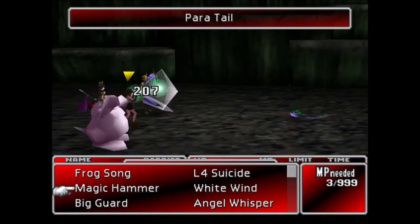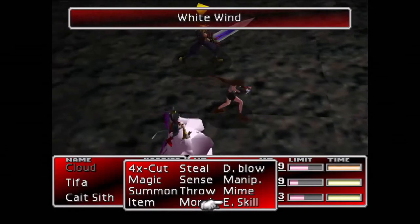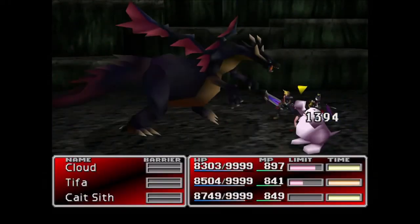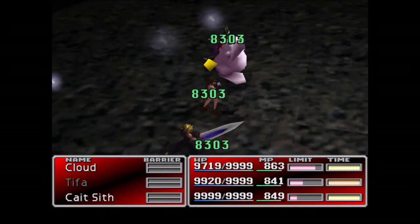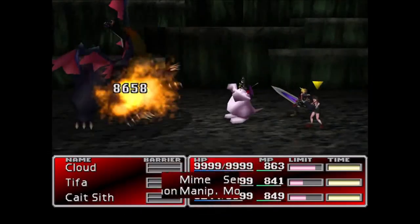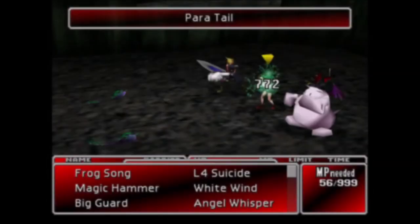In addition to being useful for healing party members, White Wind can also be used offensively against enemies that are weak to Holy Magic. As well as causing damage, it will also inflict the status effects it can cure. Most enemies in the Cave of the Gi in Cosmo Canyon can be instantly killed with White Wind, as it will petrify them. White Wind wins out against Angel Whisper for numerous reasons — namely that White Wind can be learned early in Disc 1 and remains useful for the rest of the game, whereas Angel Whisper is learned far too late in the game to be of any real use. A final attack-revive combination can easily negate the usefulness of Angel Whisper, while White Wind is useful whether you're level 19 or level 99.